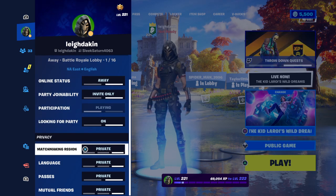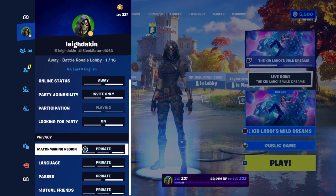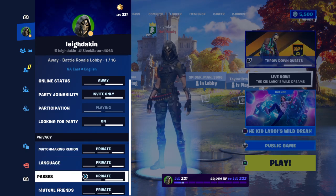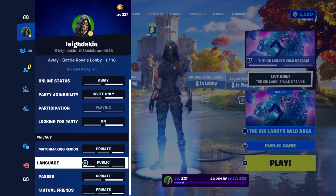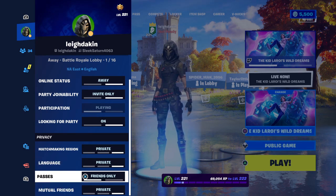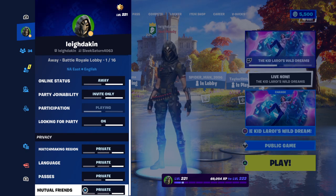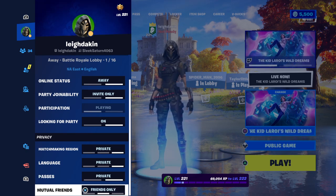Then go to matchmaking region - you can have it set to private and then invite people that way first, and then put it to public. Then friends only - see which one works for you. Then languages - you can put public, friends, or private. Friends or private, mutual friends, private, public, or friends only.